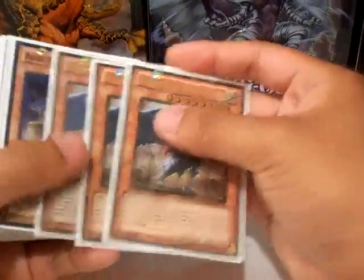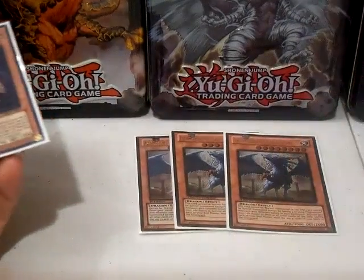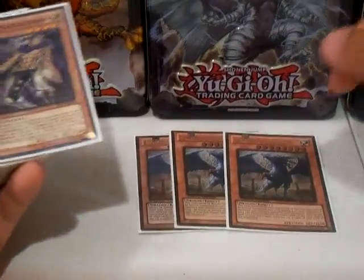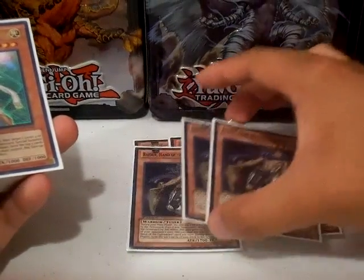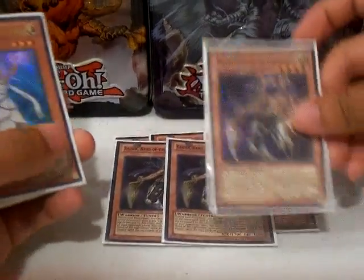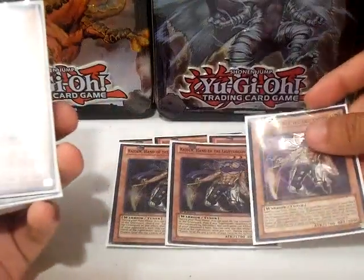Alright, so we got three Judgment Dragons. He's the boss of the deck alongside other cards as well, but the main boss — you have four different names of Lightsworn monsters in your graveyard, pop him onto the field, pay a thousand, destroy all cards except for him. Really amazing. Your mill power is Raiden right here — Triple Raiden. He's also a Level 4 tuner. Kind of a little Easter egg: you guys can see that it's a Warrior tuner, but it's not a Warrior effect tuner.